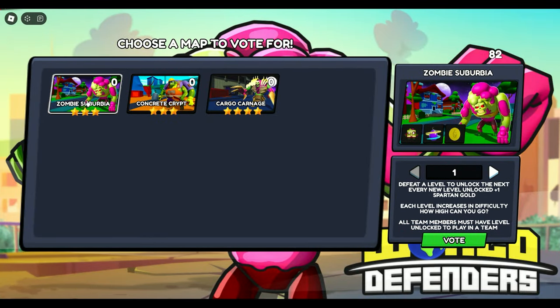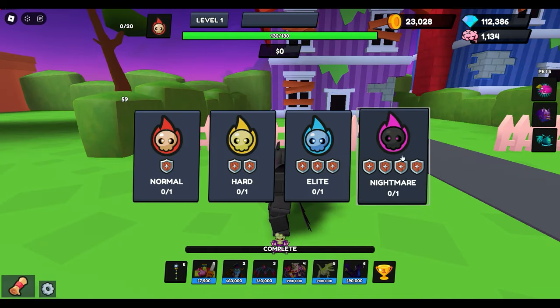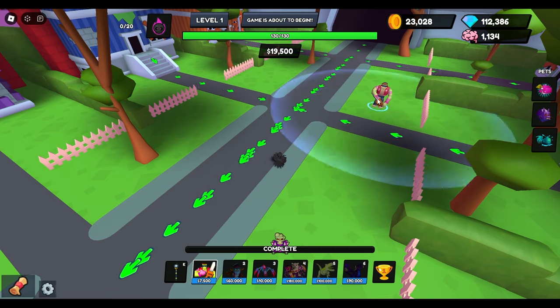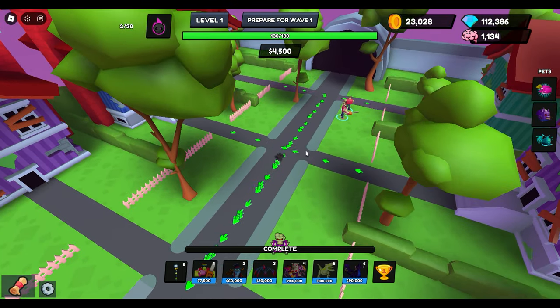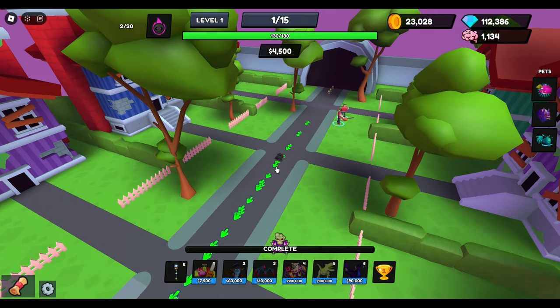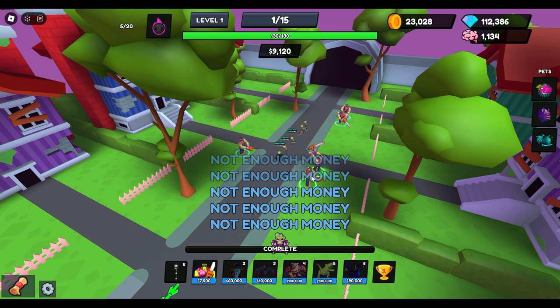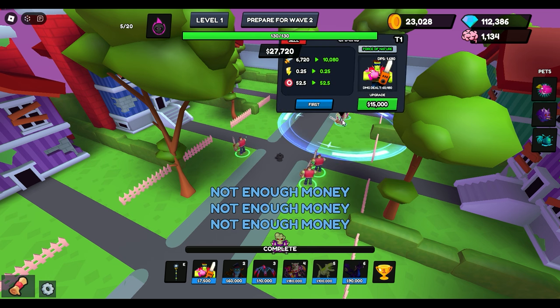Out of the three maps we'll do them in order. We'll do Zombie Suburbia first on nightmare mode. I want to put two Chains in the front so they can start collecting money, then the remaining three in the back. One slice there — I can place the remaining three already. I'm just spam-clicking these Chains and look, the first wave is already done. No enemies leaked.